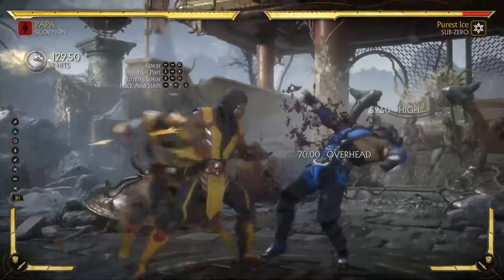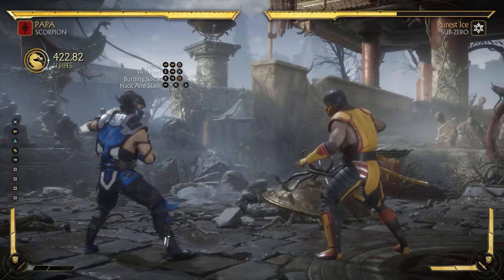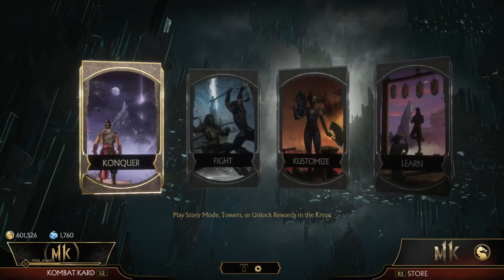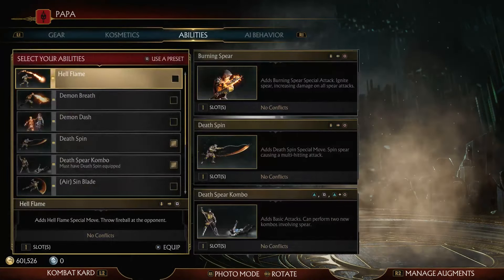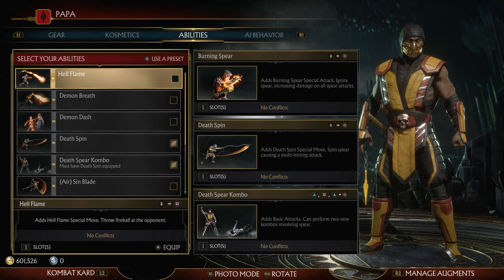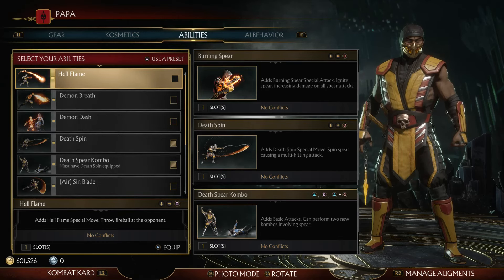This is a great combo and you don't need any crushing blows or supers — all you need is burning spear and the right abilities. Looking at Scorpion's abilities, you will need burning spear, death spin, and death spear combo equipped. These allow you to do the right X triangle combo and the burning spear, completing the full combo. Make sure all three abilities are turned on to hit that high damage.